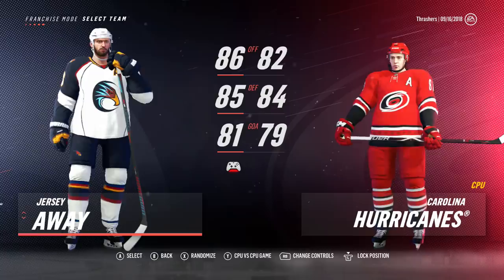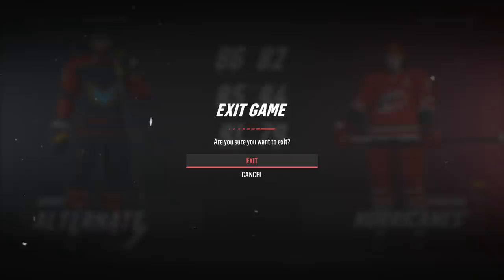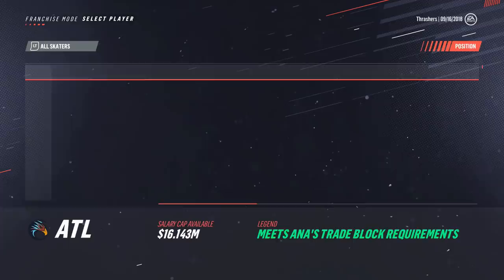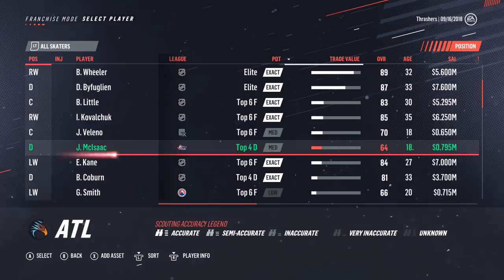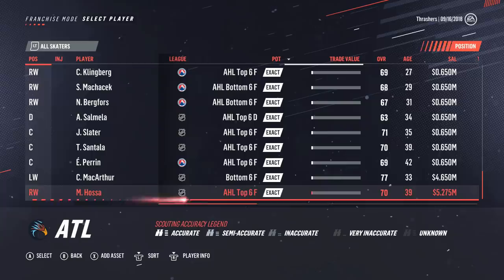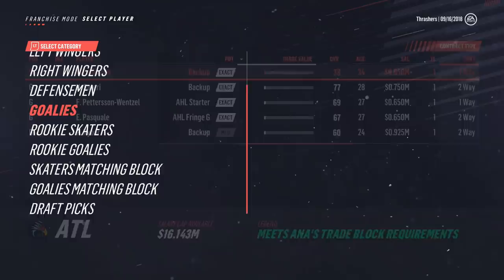I also want to show you the trade values for all these players. As you can see, Blake Wheeler is the most valuable, followed by Bufflin. Little and Kovalchuk also have a bit of value — after that not too much. I didn't realize Valino and McIsaac were going to be on here, as the Red Wings have their rights and they're currently in juniors. We have two terrible contracts on this team right now — MacArthur and Hossa — basically not going to be able to move these. Hossa: 5.2 for three years, MacArthur: 4.6 for two.